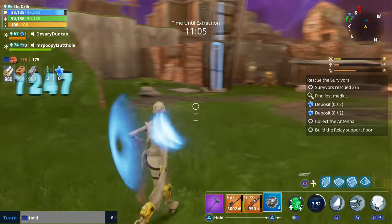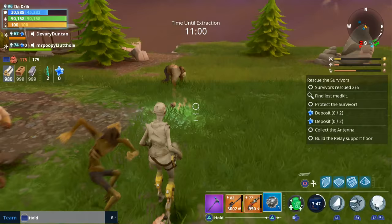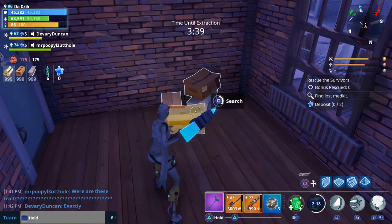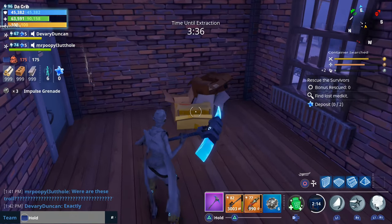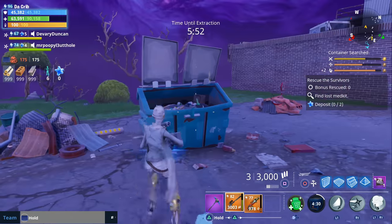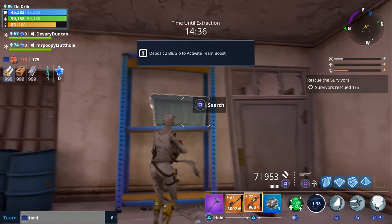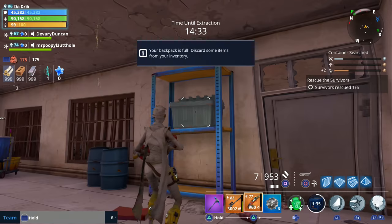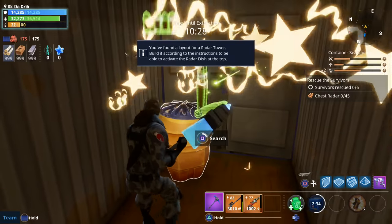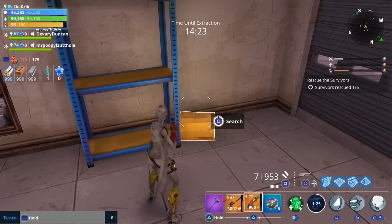I haven't tried every type of map yet, but I've been able to find impulse grenades in all of the maps I did play on. I'll show you some of the items to look out for. You can get impulse grenades from cardboard boxes, trash cans, wooden boxes, rubber bins, graves, and yellow barrels.